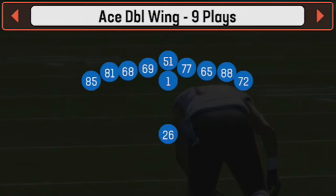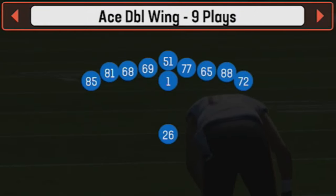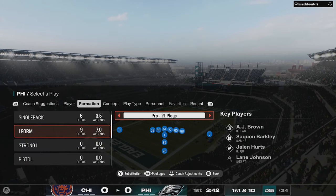Every time I saw this Ace Double Wing formation — basically a goal line formation with four tight ends — I knew I was still in that horrible playbook. It's one of the first offenses they offer in this package. The only play you can really run out of it is the stretch; I don't know how you're expected to pass out of it. That playbook is god-awful.